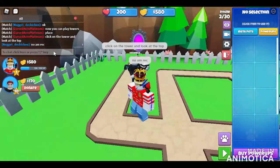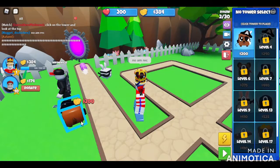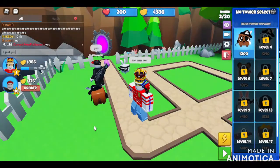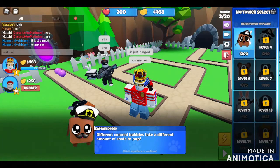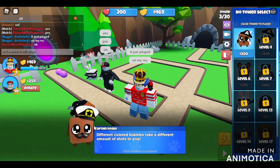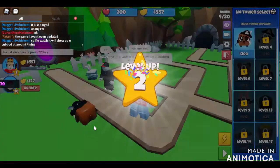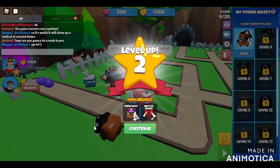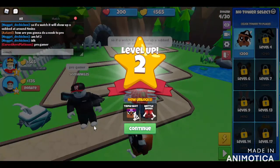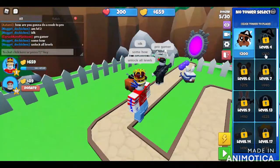Click on the tower and look at the top — oh, there, there. It just pinged. I'm level two somehow. Unlock all levels — I'm guessing we'll put down another Doggy.